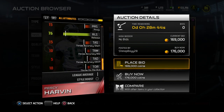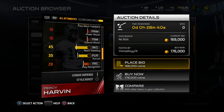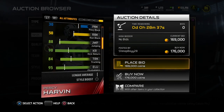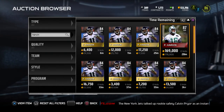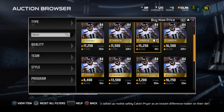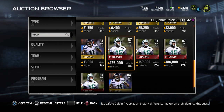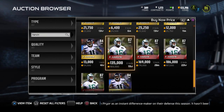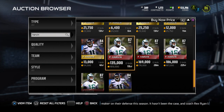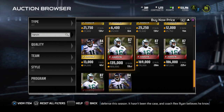Overall this item is very, very good — I'm impressed by what they put out here — but it is only an 87 overall, so there are definitely better receivers out there. What I want to take a look at now is what this item is going for on the auction block, because that's one of the more important things we always need to consider. Right now, the buy-it-now price is going for 169,000 here on PlayStation 4.